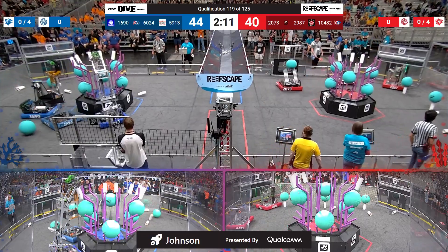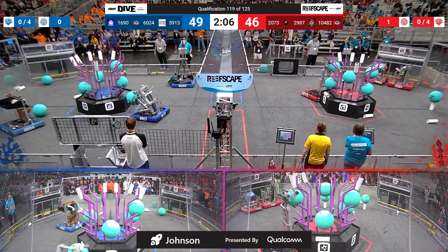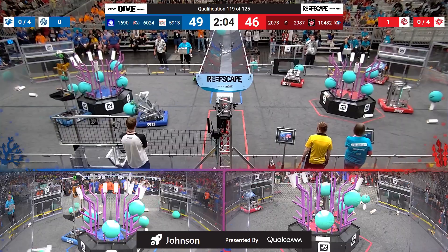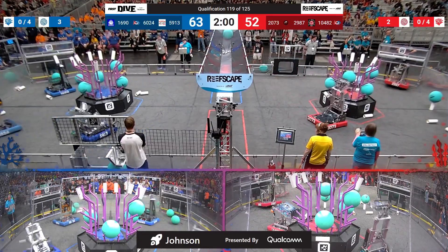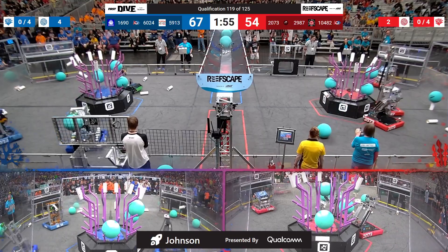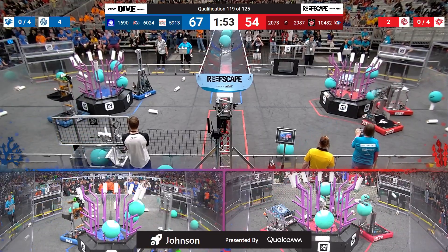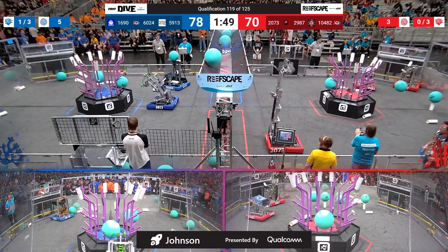Getting them a lead early here — it is just by four points, though. We also had plenty of coral scored autonomous for the Red Alliance, and a piece of coral down in the trough autonomously as well. Algae getting processed immediately — that's by Eagle Force, picking up six points for each one going through the processor.